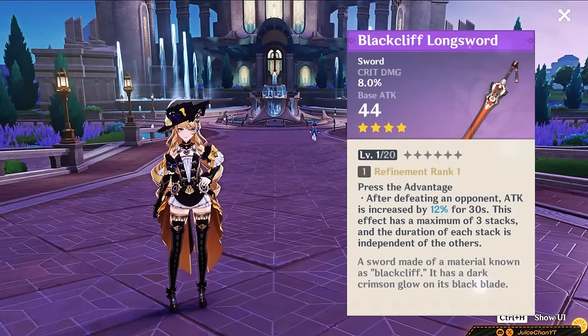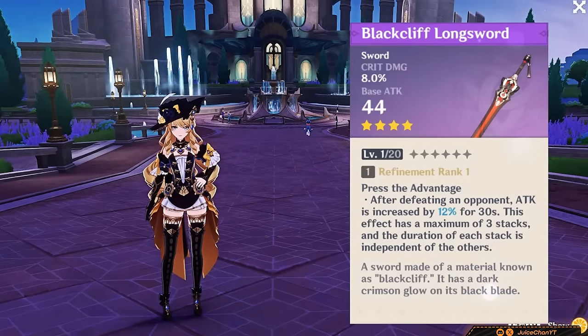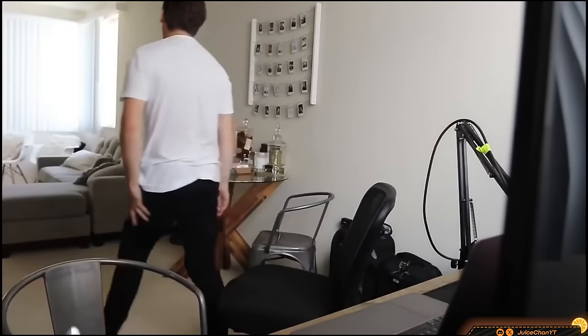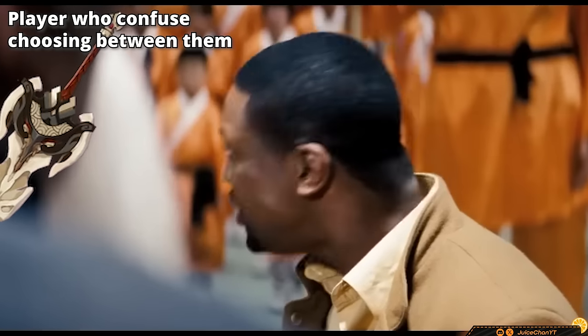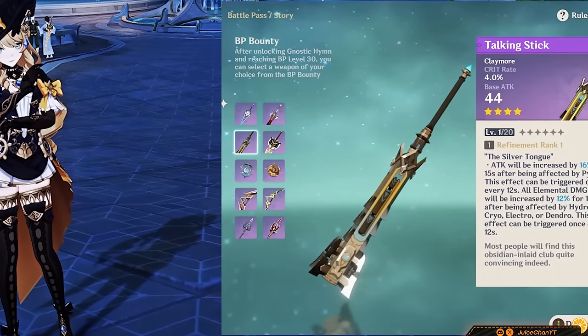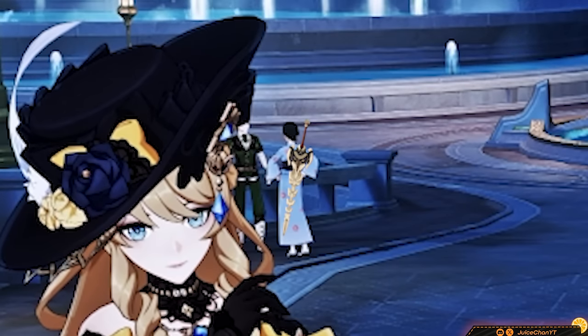R5 Blackcliffe Slasher is worth considering too — strong crit stick and can serve as a free-to-play option if you're patient. R1 Blackcliffe would be fine as well. Don't bother with Talking Stick. The new Fontaine battle pass claymore has nothing on Serpent Spine; both cost the same but Talking Stick is way worse. It'll work, yes, but don't buy the battle pass for it when Serpent Spine is right there — use it only if you already have it.